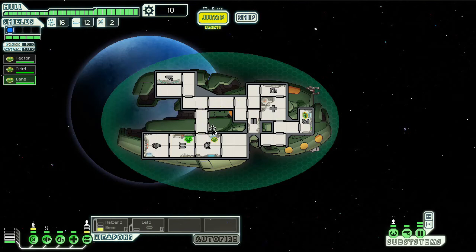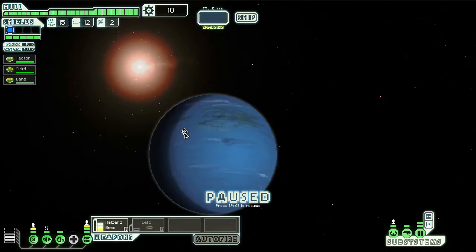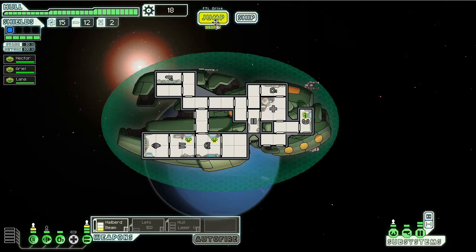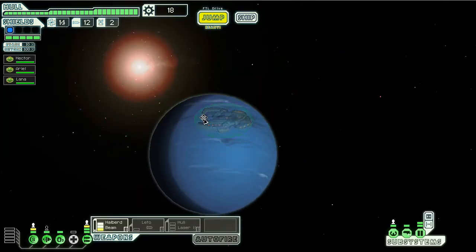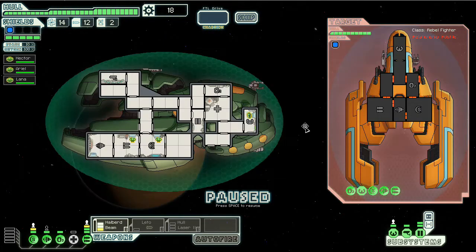We're still going to go for the other two ships that we have yet to get. The other two ships — not the crystal ship — we know how to get them, sort of. We just need to actually do it.